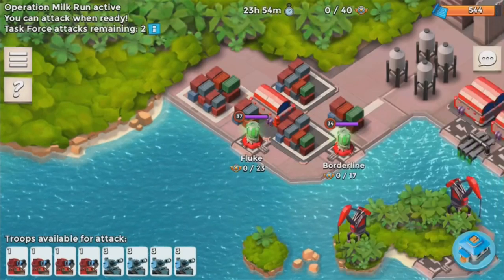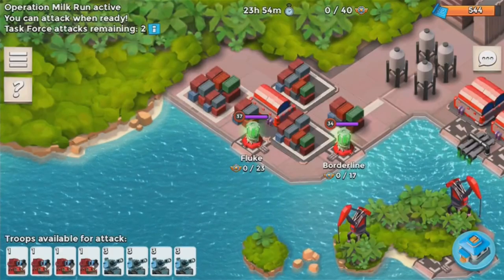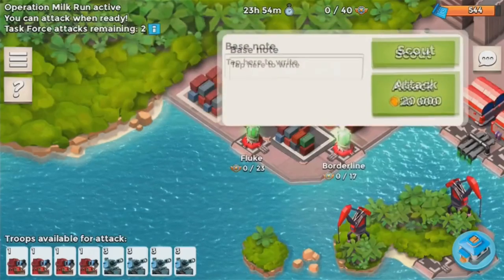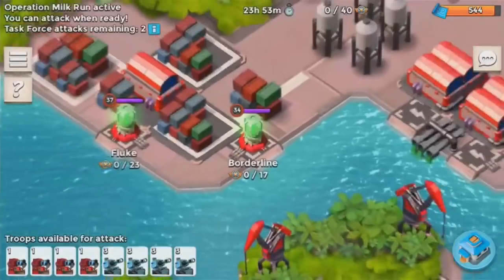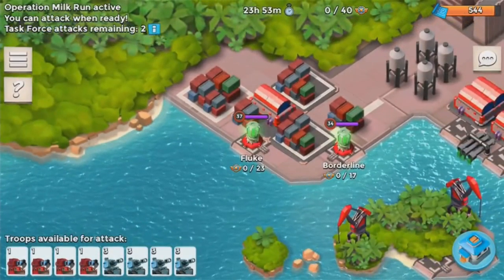Operation Sabotage can now target shield generators and damage amplifiers. I don't think these current bases have a shield generator or damage amplifier, but at high level bases it's going to make people want to use them and take those out, so that's definitely a good addition.